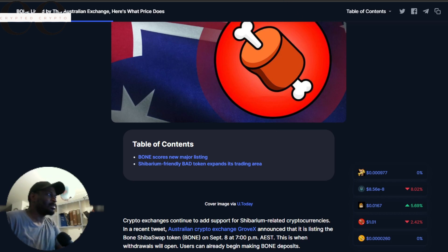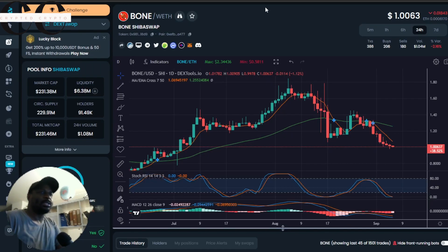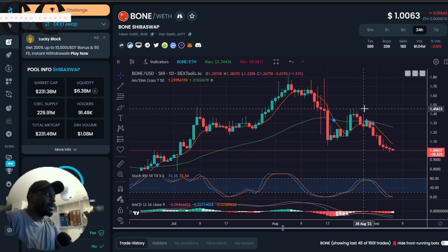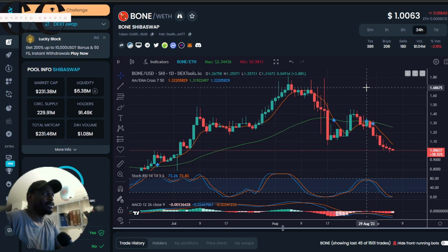Let's talk about some trading pairs. BONE will be paired with USDT and BUSD — Binance USD stablecoin — offering traders a convenient way to access this token. BONE plays a crucial role as a governance token for ShibaSwap and the official decentralized exchange of Shibarium. BONE also serves as the gas token on Shibarium, meaning every user of this Layer 2 solution needs BONE to fuel their operations and keep transactions running smoothly.